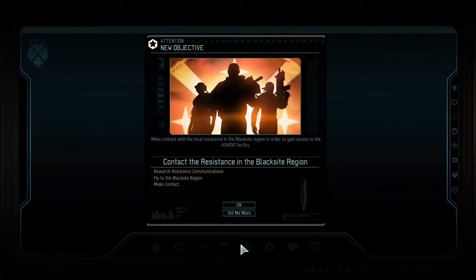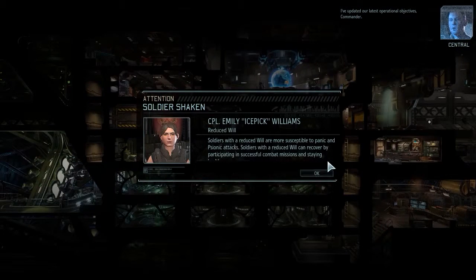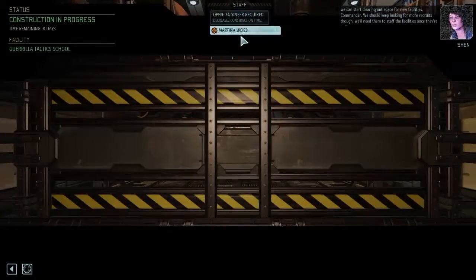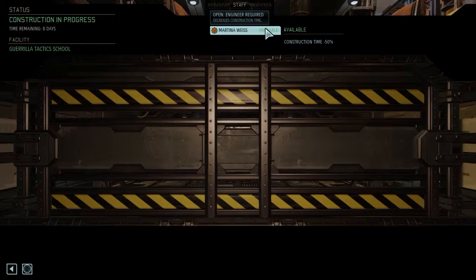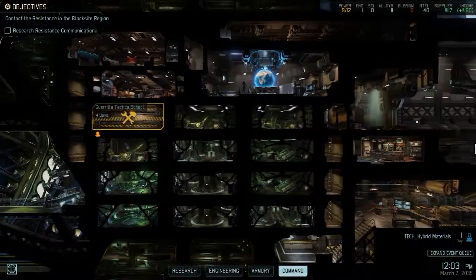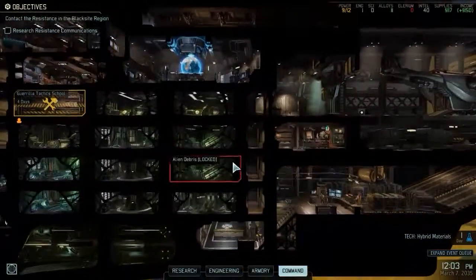New objectives added. I've updated our latest operational objectives, Commander. Now that we have more staff on the engineering team, we can start clearing out space for new facilities. We should keep looking for more recruits — we'll need them to staff the facilities once they're done. I'm going to assign the engineer here, and as you can see it will reduce the construction time by 50%, so I'll have the Guerrilla Tactics School done in four days. I'm going to stop this episode here. Thanks for watching, and if you enjoyed this video, don't forget to hit the like and subscribe button.